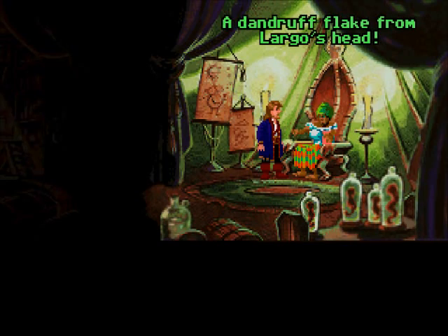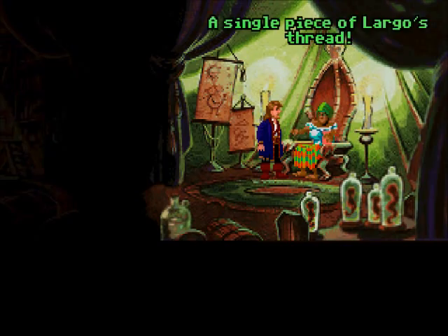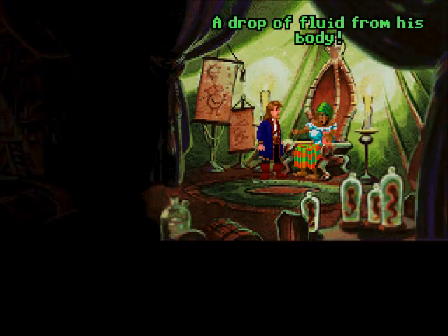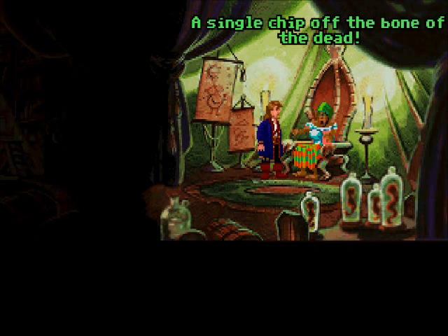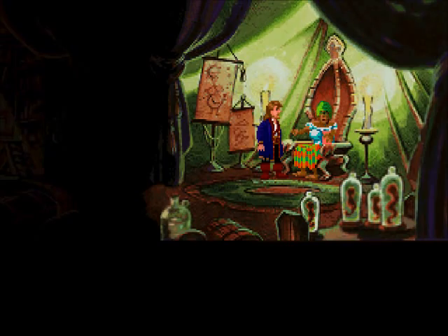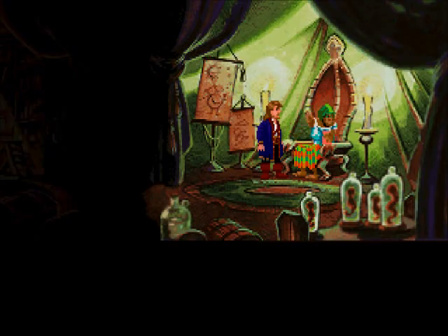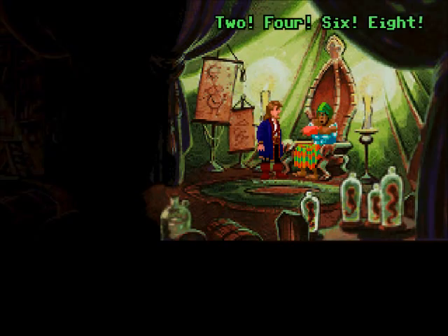A dandruff flake from Largo's head. A single piece of Largo's thread. A drop of fluid from his body. A single chip off the bone of the dead. And finally, some miscellaneous voodoo herbs and seasonings, including monosodium glutamate. Alright, if you say so. This ought to be good. Two, four, six, eight — who do we assassinate? Largo, Largo, yeah!